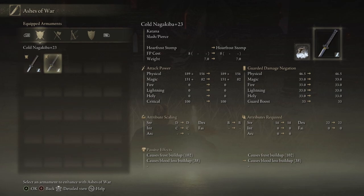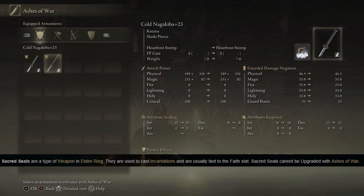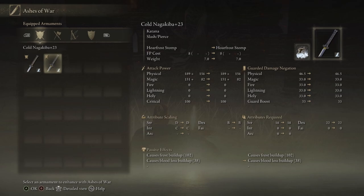For hand casters — the incantations you can use in this game — the weapon they use is called a seal, and that's what they use to cast their incantations. Those weapons almost always scale with faith, except some exceptions like the Godslayer's seal which uses strength. Every single incantation needs faith to do damage, and you need a certain amount of faith to be able to use it. Just like melee weapons, the staff for sorceries or the seal for incantations will need to be leveled up as if it's a weapon.